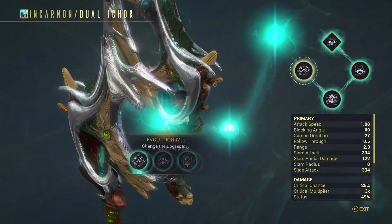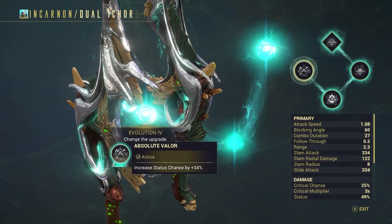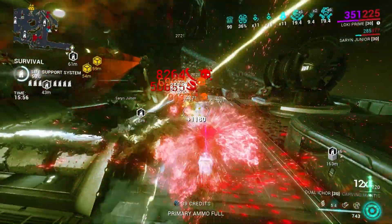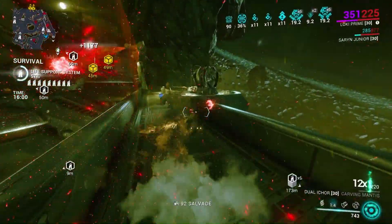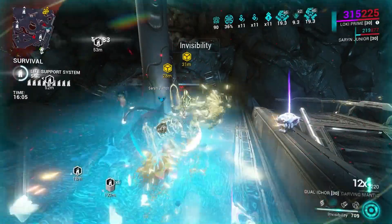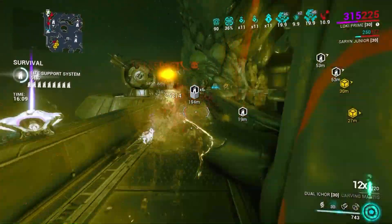For the third option I take the plus 7 second combo duration, because it helps counter the negative of my Ribbon mod. And for the final evolution I take status chance plus 34%. The other options are just for utility. With that last evolution adding plus 34% status chance, our weapon goes up to a flat 49% base status chance.